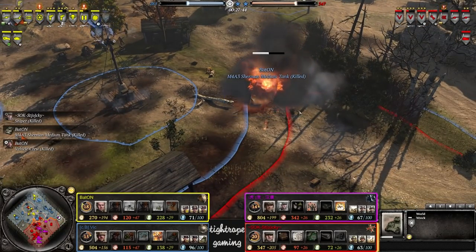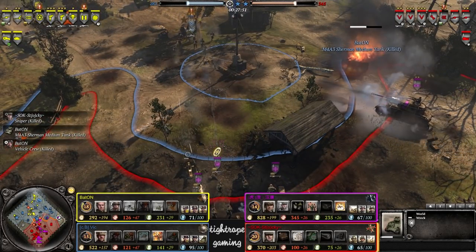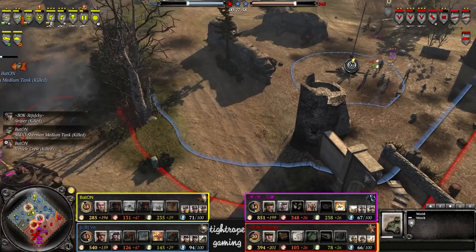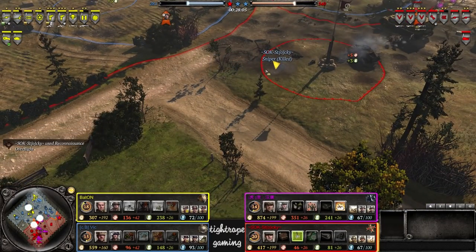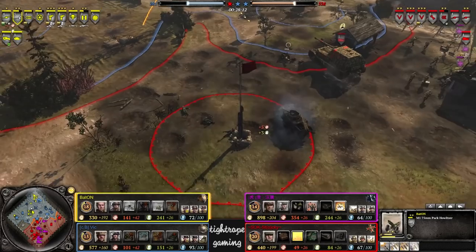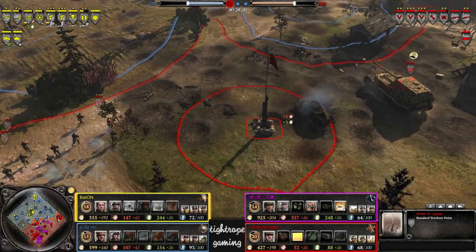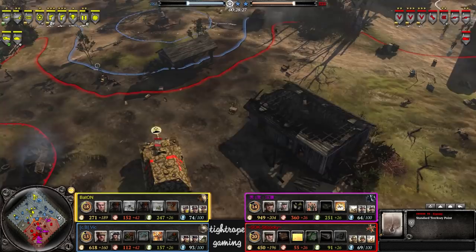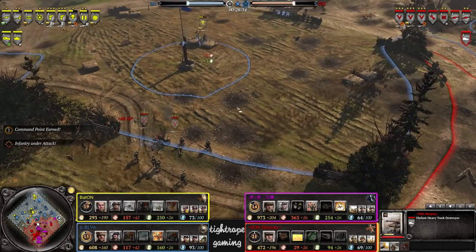The sniper died though — was that from the pack Howie? It must have been. Looks like we're going in. The Sherman needed to back away through that angle — still would have been at risk of going down, but backing past the double packs like that was never going to get away, especially without any smoke.